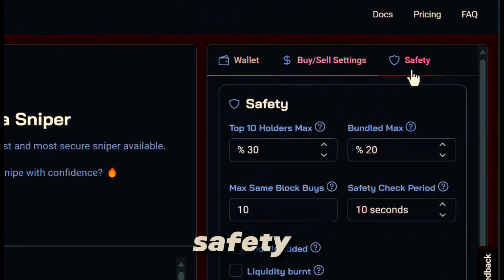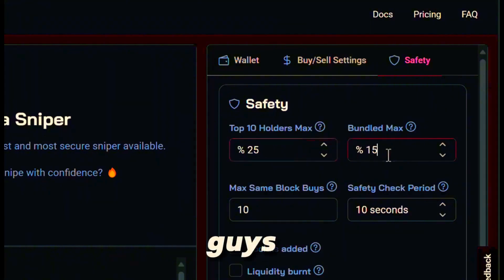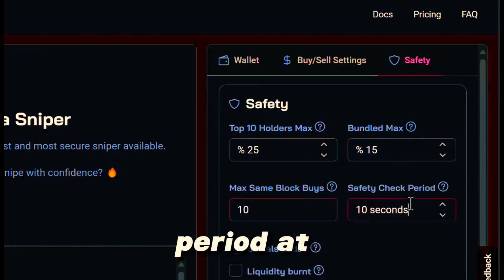Let's check out the safety settings. Top 10 holders — it's a little bit complicated, but I'll simplify it: this is how you avoid rug pulls. I'm going to bring mine down to 25%. You can just copy my settings because I know you guys just want to jump in and start making money. Max same block buys, we're going to keep it at 10, and we'll keep the safety check period at 10 seconds.